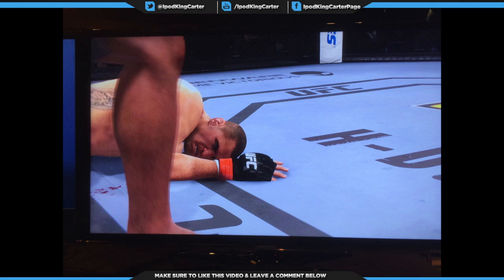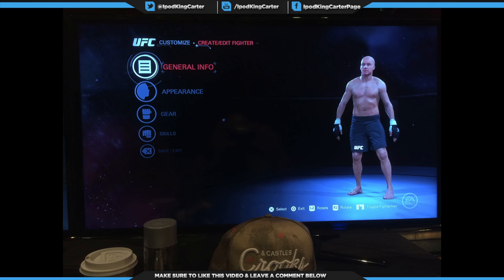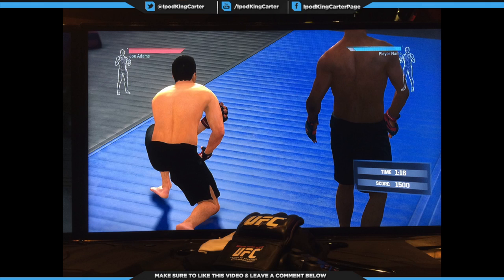Let's hop into career mode. You're looking at the general info screen: appearance, gear, and skills — everything is set up for you to create your fighter. All of that — in and out of the octagon, sponsors — is all in there. The next screen shows the submission training I was doing; it took me a minute and 16 seconds to complete the transition, get the opponent to the ground, start the submission process, and submit the guy. That score of 1,500 earned me a black belt.